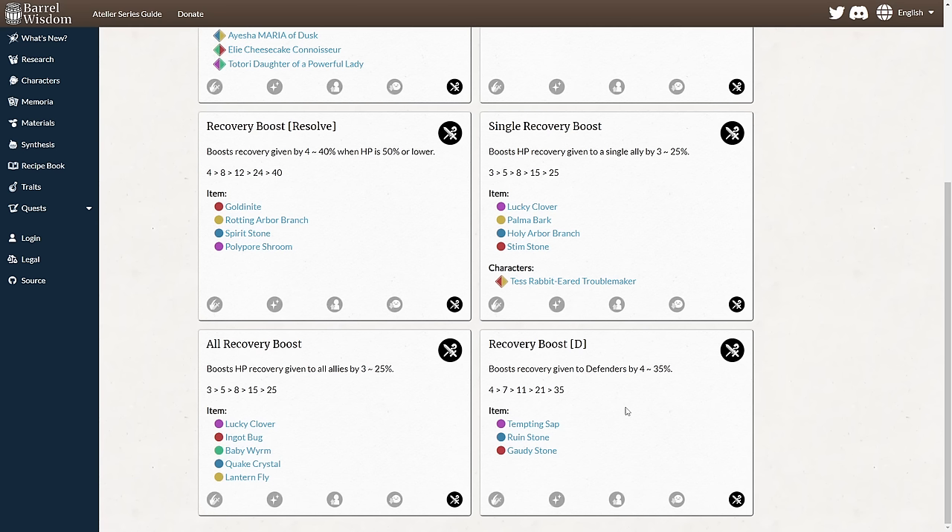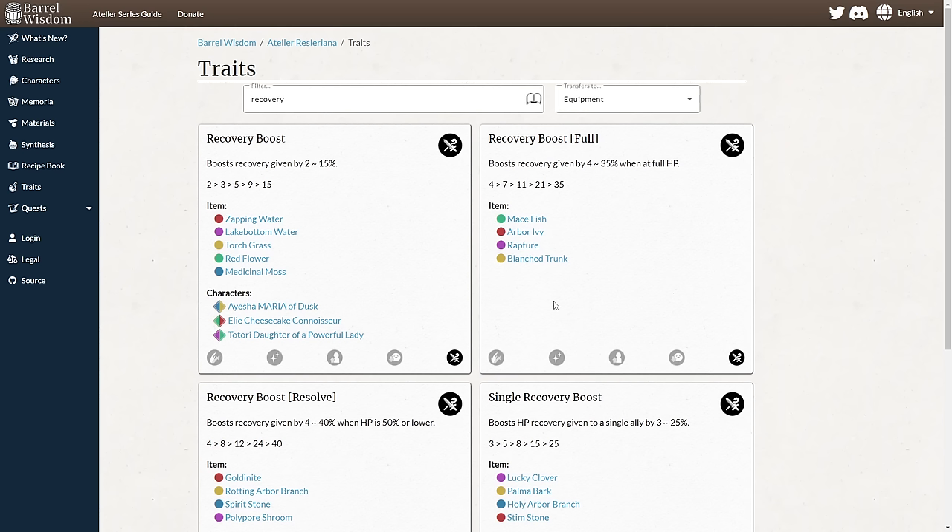You will also get single recovery boosts from Zapping Water when making skill power gear with Reuven, so you might also use that one. It's weaker, but since you'll already have gear with it as a byproduct of making skill power gear, it's still usable. All recovery boost is probably the strongest one because area healing is just very good. If you're specifically going out of your way to make recovery gear for a supporter, recovery boost resolve is good as well — probably the strongest recovery trait in the game. But you mostly put it on your defenders for their own self-recovery.